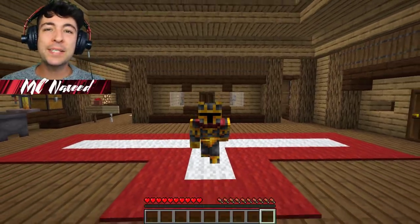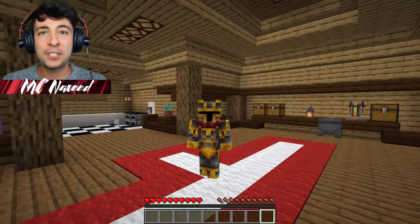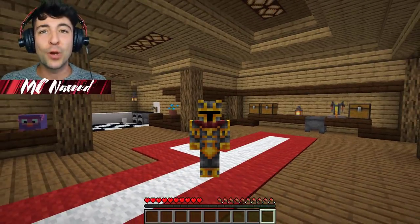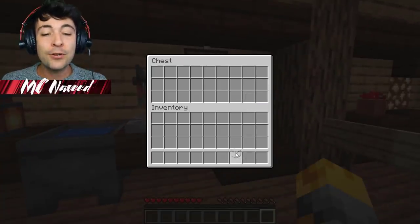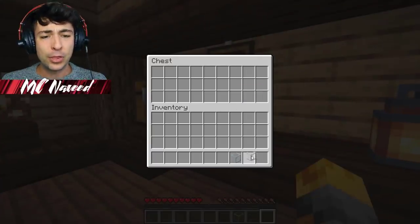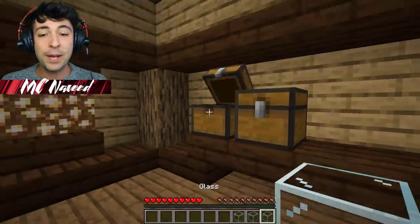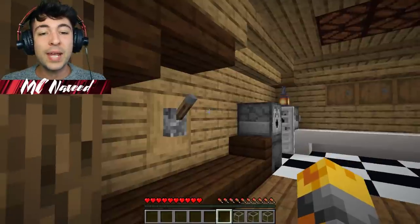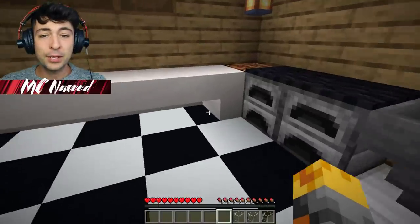Hello guys and welcome back to this crazy Minecraft video where today Minecraft For a New Zombie has thrown us inside a very spooky map. We have to escape 4 different levels to get back to our wonderful family. Every single level has loads of different challenges, and along the way we need to find quite a few hidden apples, which is going to take a very long time.